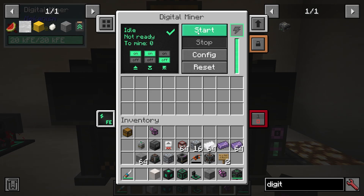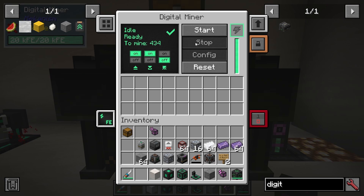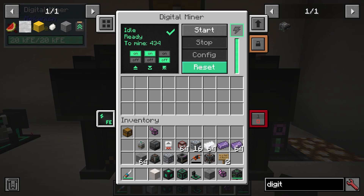Let's turn it on. We can see that it is actually working. I'm just going to stop this and press reset. We've got some options here to start with. It's idle — it's not ready to mine. Do we want to auto-eject the items that we're mining? Yes or no? Do we want to auto-pull? Yes or no?